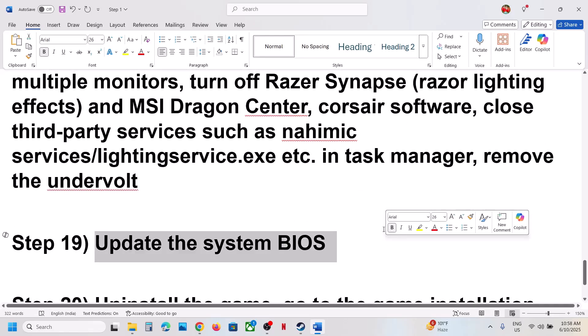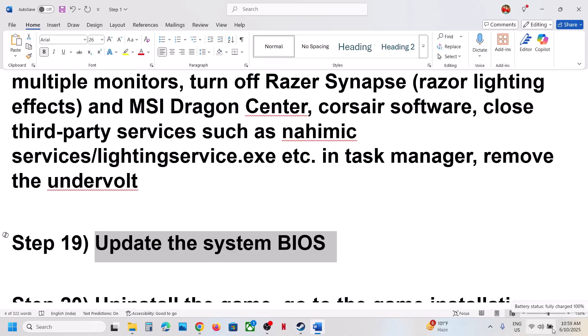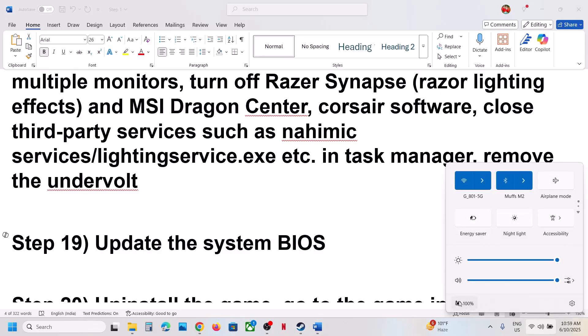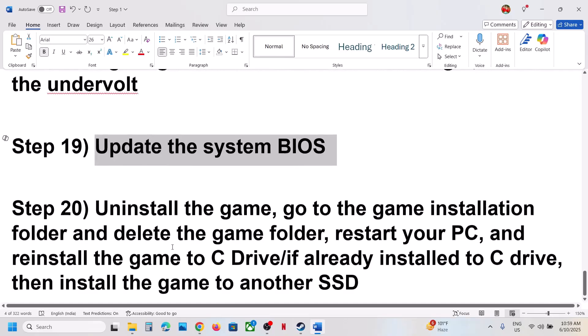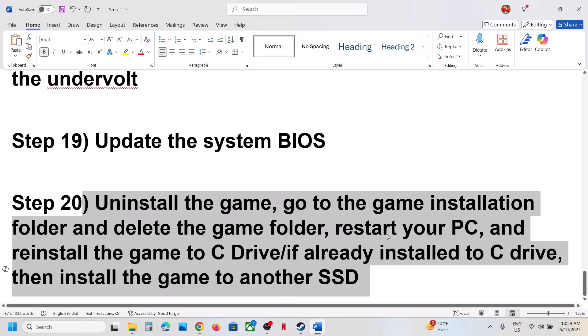The next step is to update the BIOS. Go to your system manufacturer's website — Dell, Lenovo, or whatever brand you have — select your model number, and find the latest BIOS update. For laptops, make sure the battery is above 10% and the AC adapter is connected. During the BIOS update, the system will restart — do not unplug the power cable. After the update, log in and launch the game.